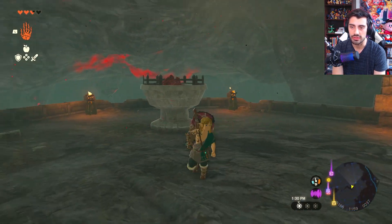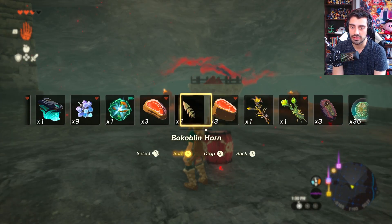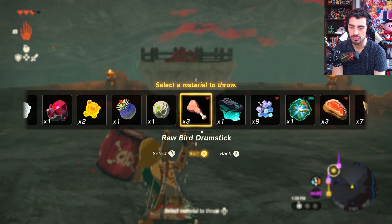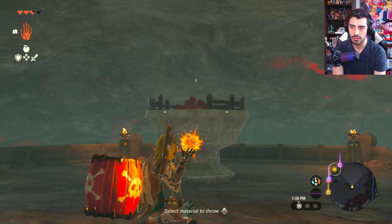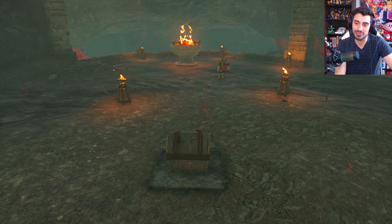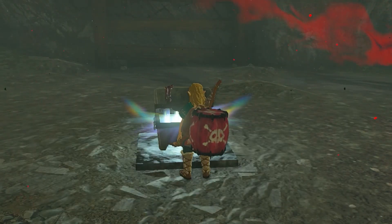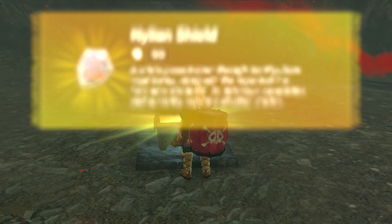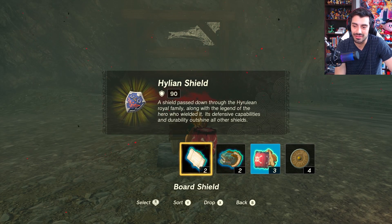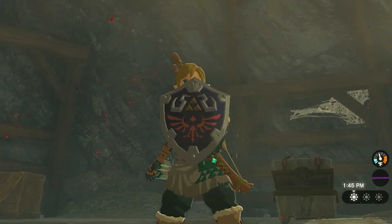What you guys are going to see is this torch. All you need is to get something that's going to conduct fire — even a red Chuchu jelly is fine, which you can even throw. So let's just throw that. As soon as you light it, the chest emerges from the ground. I can't carry any more shields, so I'm going to drop one real quick. Boom — look at this beauty. The Hylian Shield.